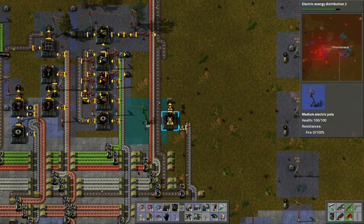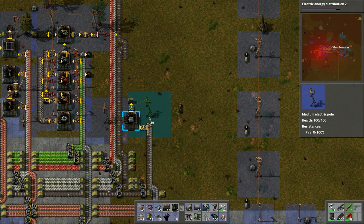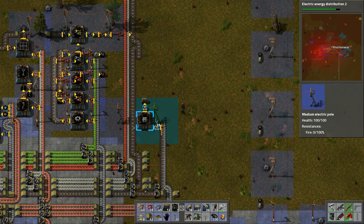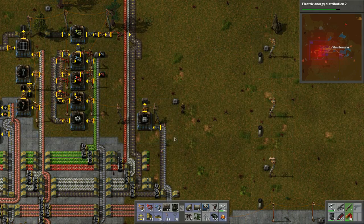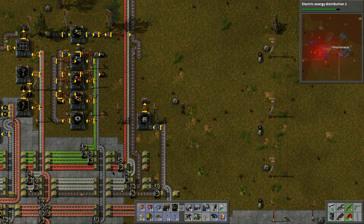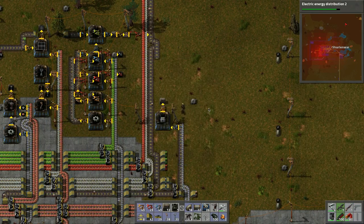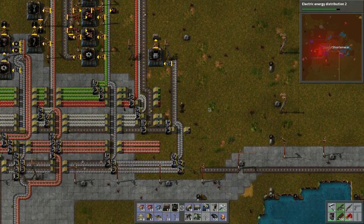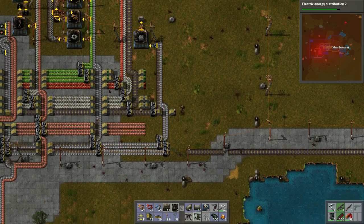Let's add a power pole and a light. It will craft accumulators — slowly, but perfectly, from whatever materials are left over.